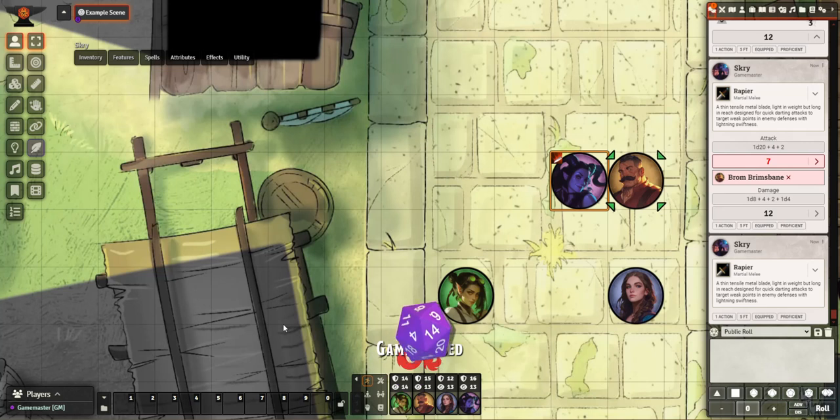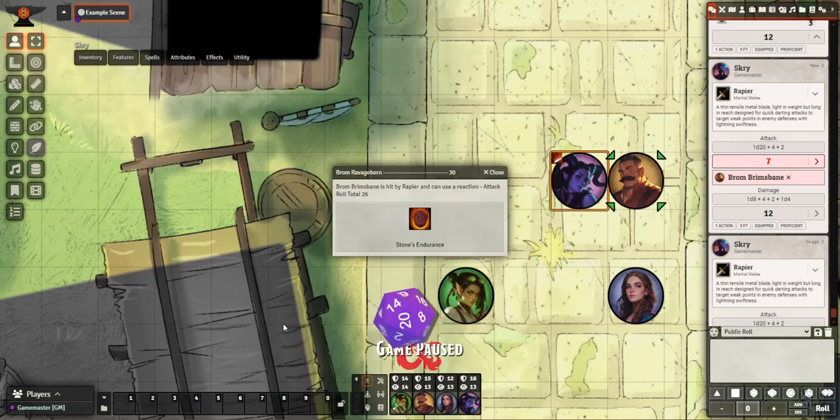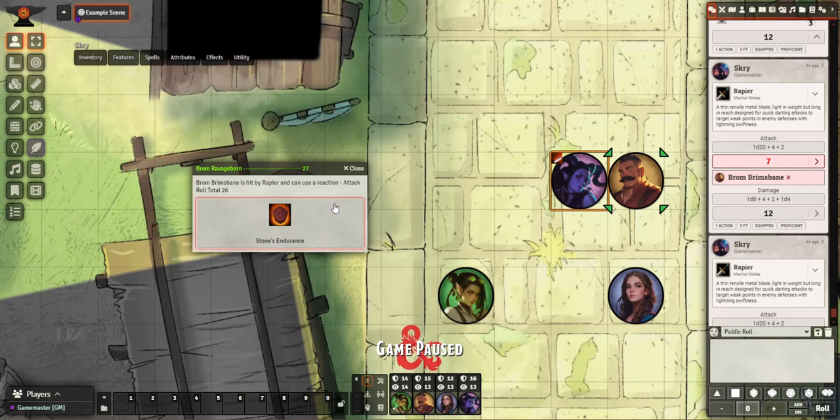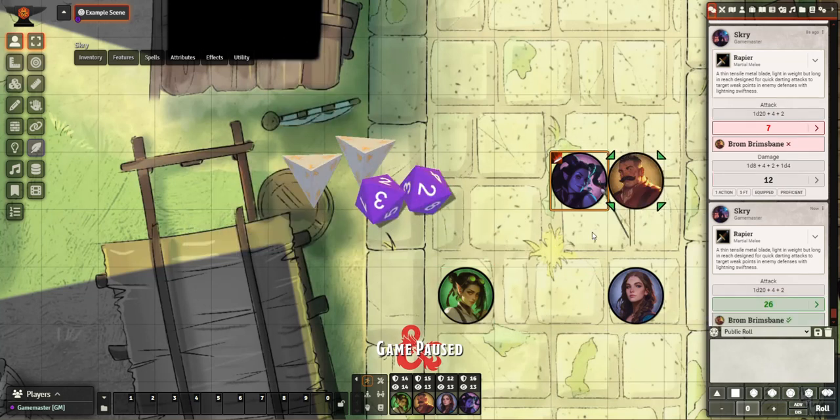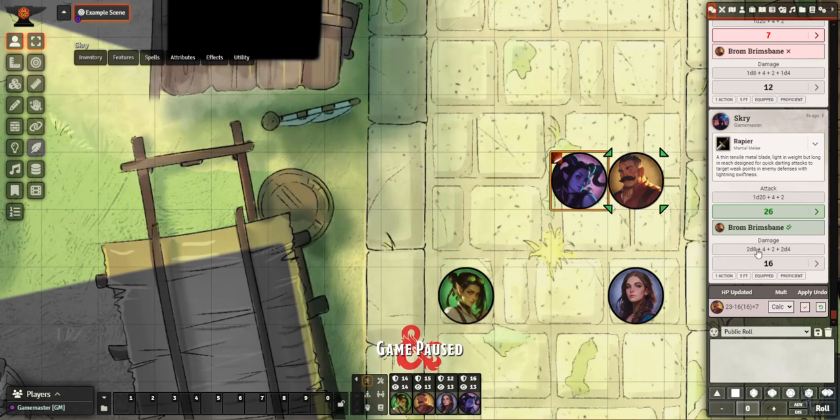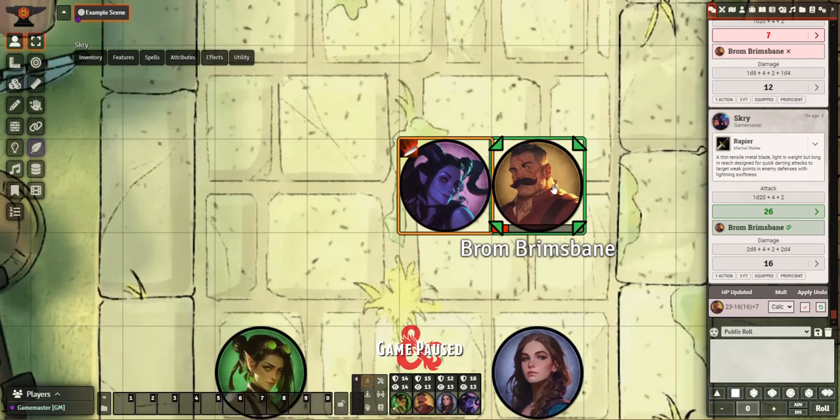Let's try it again — natural 20! Because I'm the GM and Brahm isn't currently available, it's asking me if I want to use Brahm's reaction to block it. He's got 20 seconds to pick — I'm going to say no. You'll see your rapier attack is a big damage hit because it was a critical: 2d8 rapier damage, plus 4 for dexterity, plus 2 for dueling, and 2d4 radiant damage automatically rolled as well. Big damage hit of 16, and Brahm is looking pretty bad.